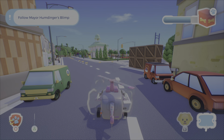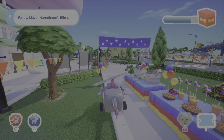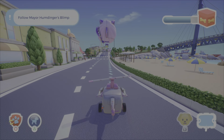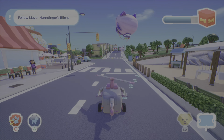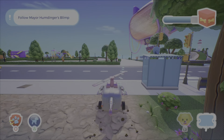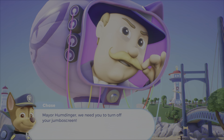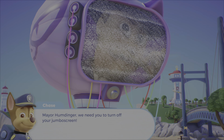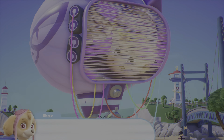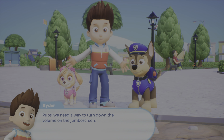Mayor Humdinger is flying away! Follow the blimp, pups! Well done! Mayor Humdinger, we need you to turn off your jumbo screen! Your announcement is disturbing all of Adventure Bay! He can't hear you, Chase! Pups, we need a way to turn down the volume on the jumbo screen!